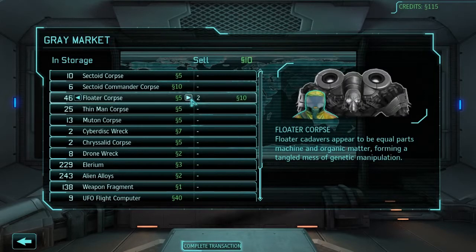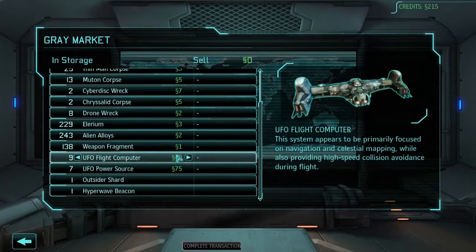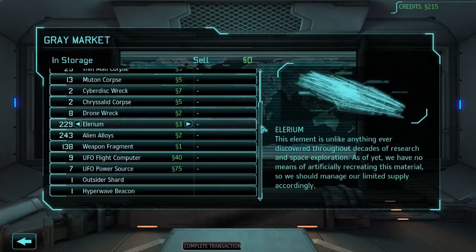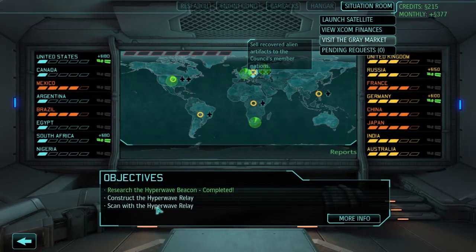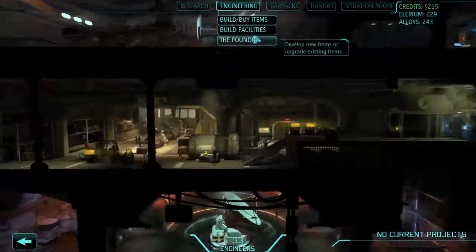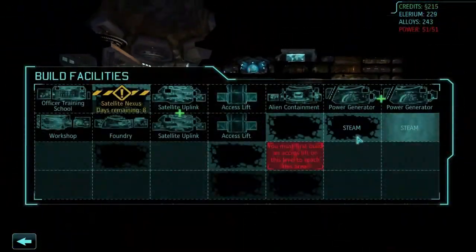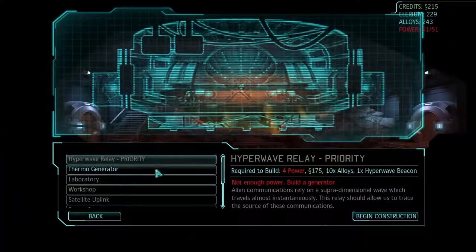We've got an awful lot of floater corpses, but I don't think we're going to be able to sell enough of them. It's going to be 20 to make 100 - let's do that. There's not really anything else we want to sell. We need to go make a hit on the base at some point, but that won't happen until we've done the hyperwave relay. It's all a bit of a vicious circle. We'll make our thermal generator.